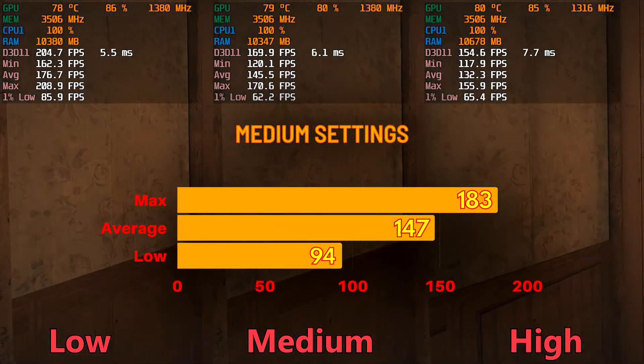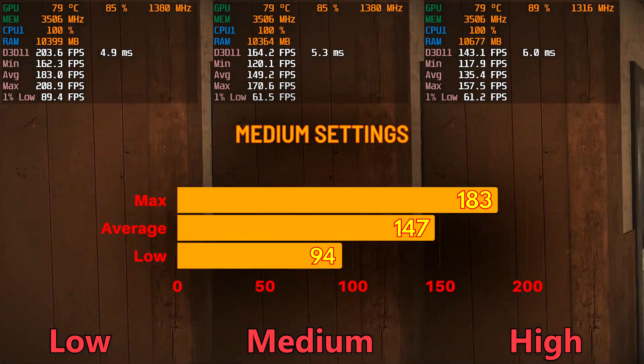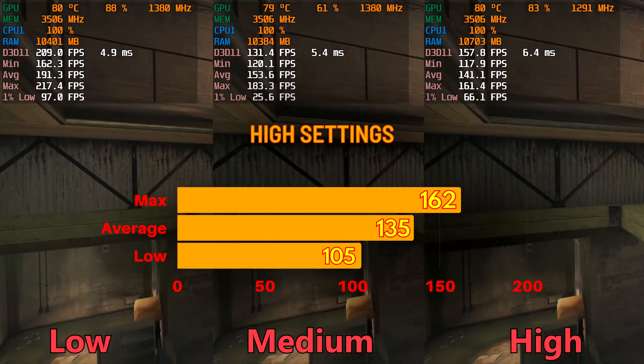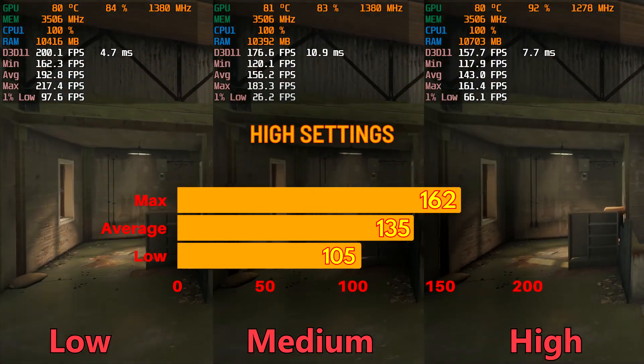For medium settings, you will get a maximum of 183 FPS, average 147, and low 94. For high settings, you will get a maximum of 162, average 135, and low 105.